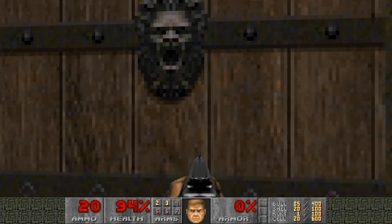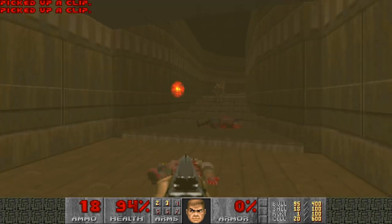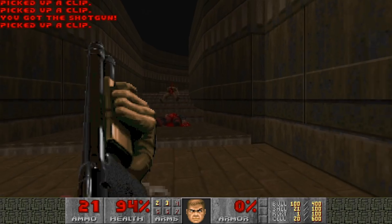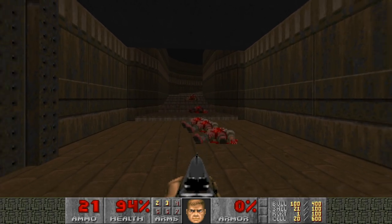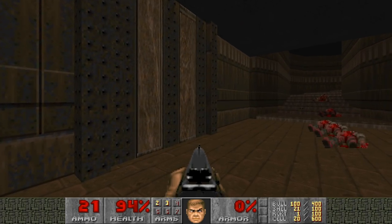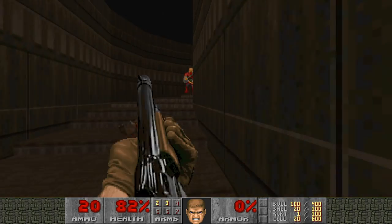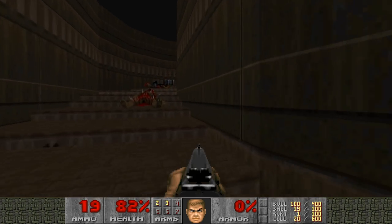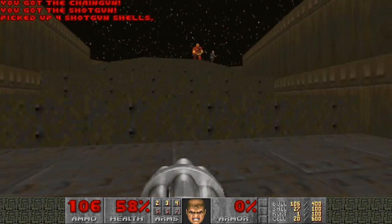Now we will go through this door. Three zombie men are toast. The first thing to do: there are stairs going up, there's an unmarked secret area on the right side, and there's a door on the left side. The first thing we're going to do is go up the stairs. Watch out — a chaingunner will come for you. But at least we have the chaingun now.